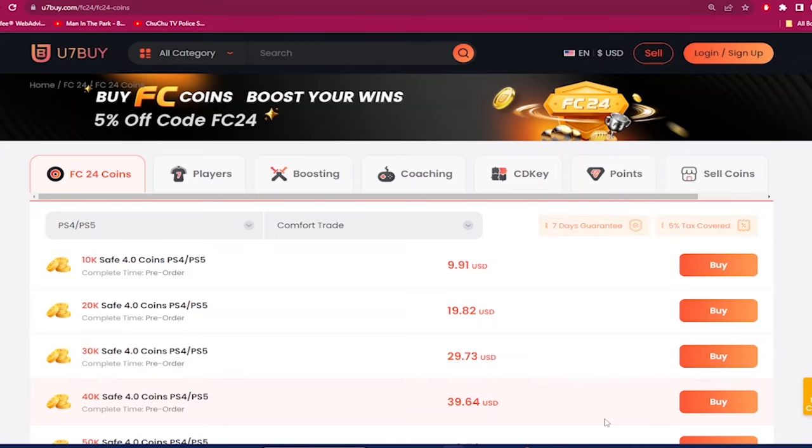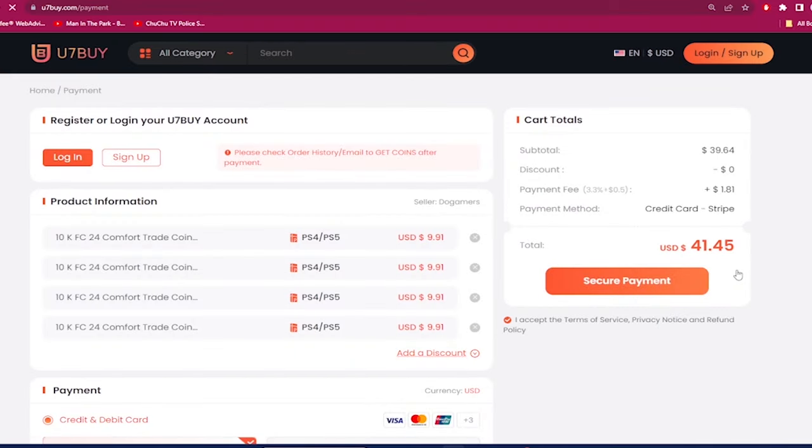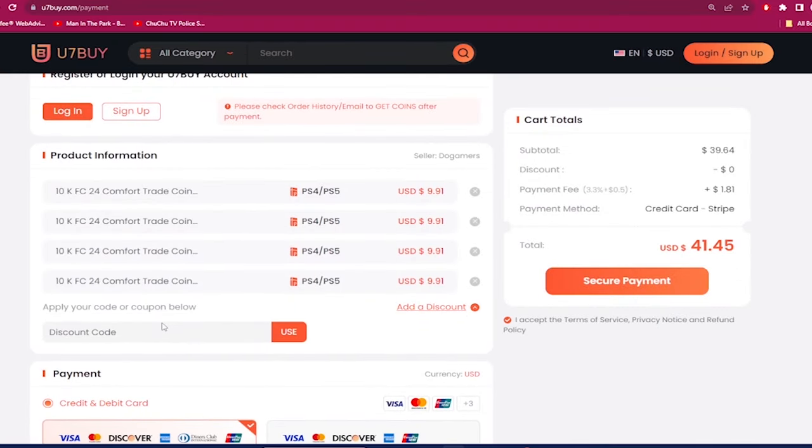If you guys want the most cheap and most reliable EA FC 24 coins, make sure you check out use7buy.com. Next time you make a purchase, use the code 'dan' to get six percent off on making that team better. Also, on the same website, if you ever want to sell your coins, click on the help center and click on the selling section.